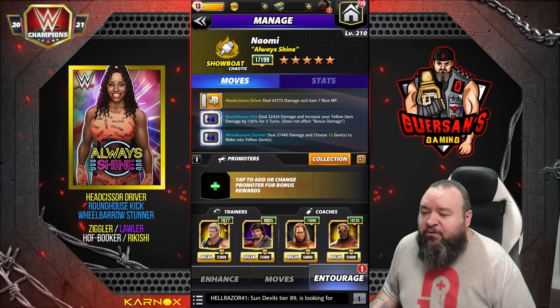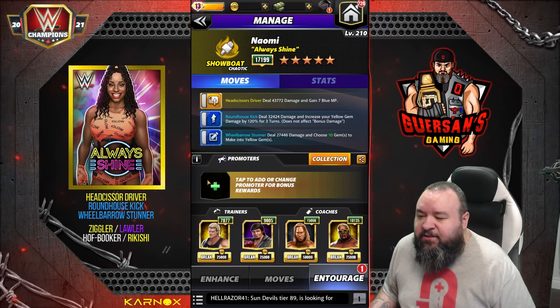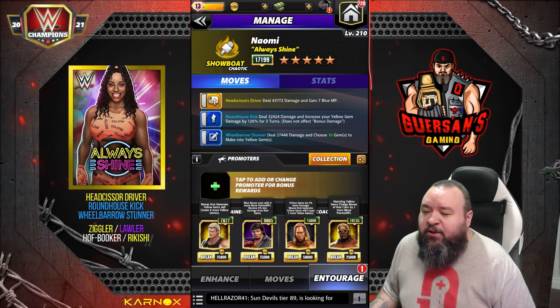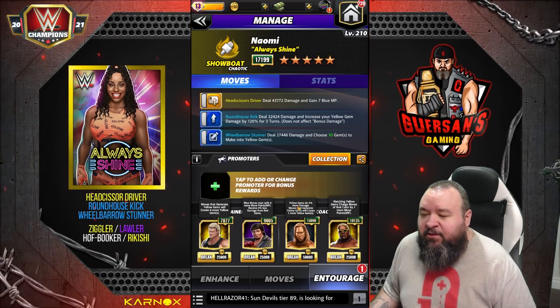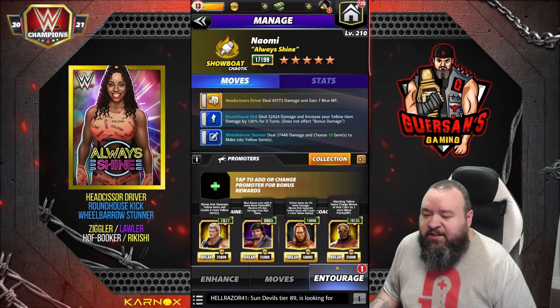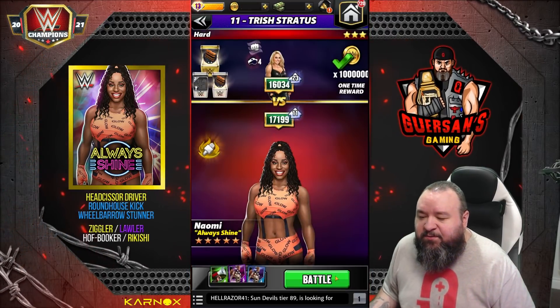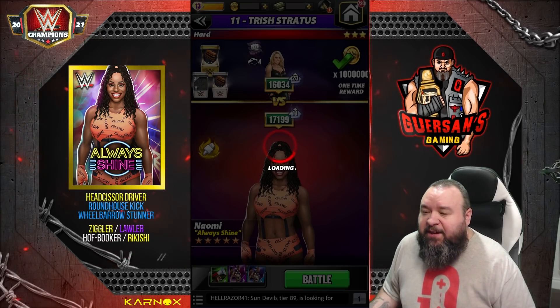The trainers for that are going to be Ziggler so that we get more yellows, Lawler to start with more blue, Hall of Fame Booker to get one more yellow and yellow gems do 5% more, and we've got Rikishi as well. This one's probably going to be very tricky to get going, so we'll see how we can manage that.